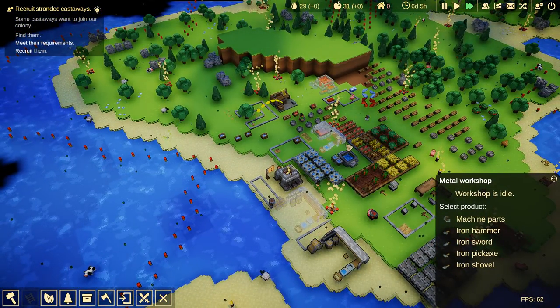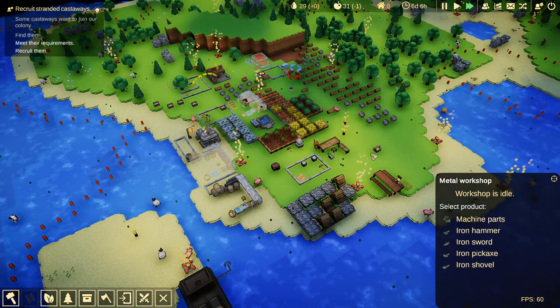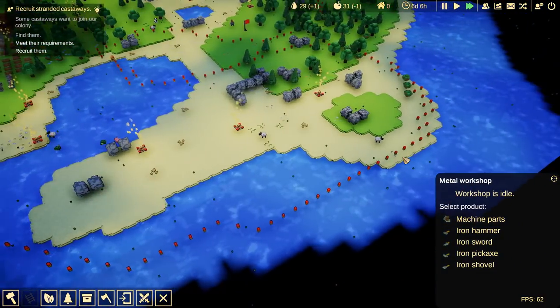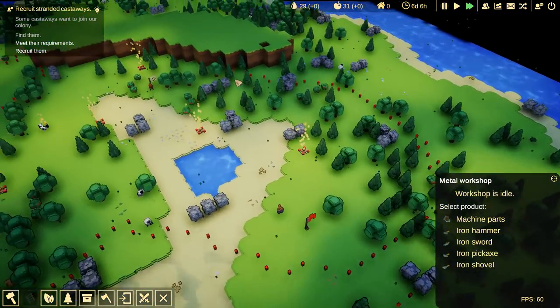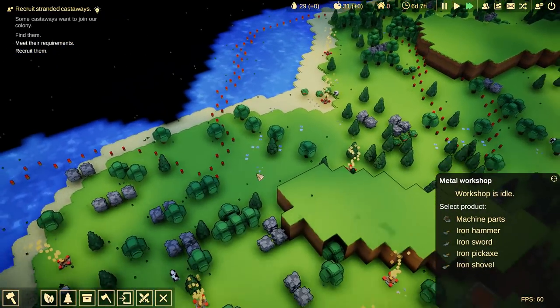But anyway, this is a good place to call it today. So thanks again for watching. This is Cube Factorium. This game — you can check out the Kickstarter at the moment. And the demo is available on their Itch page — it's on the Kickstarter page too. You can find a link there, but I'll have links to both below. Thanks again for watching, and I will see you next time.